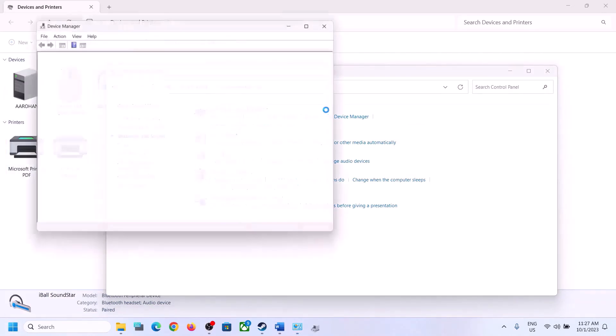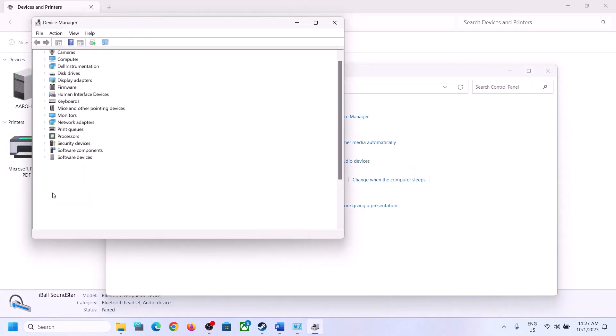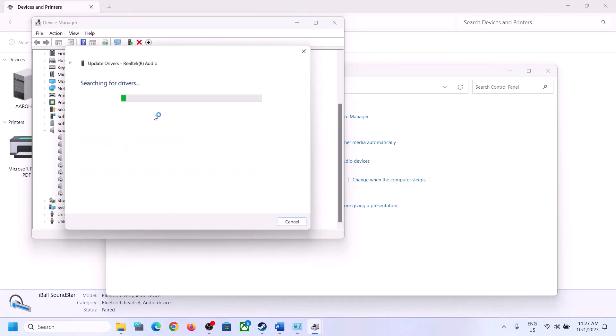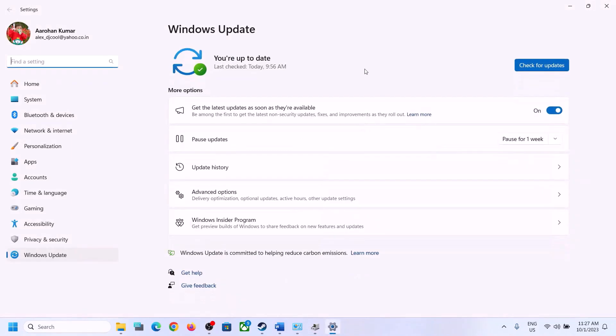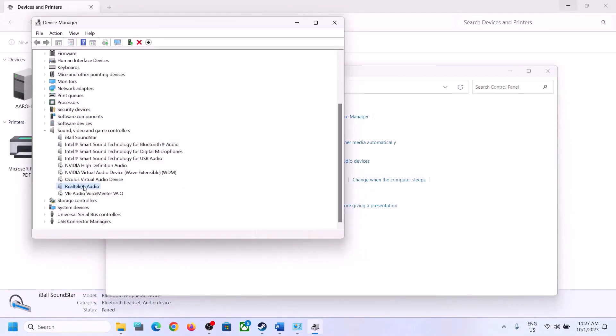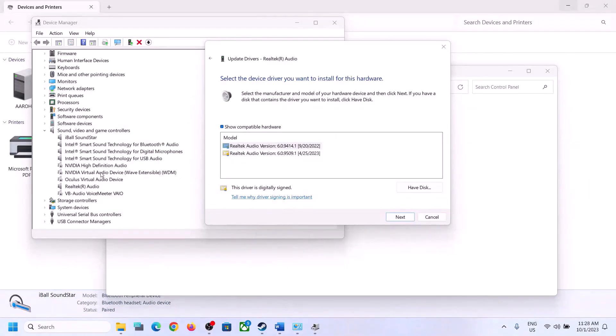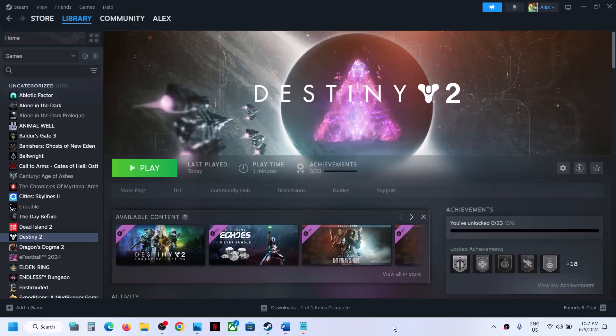The next step is to install or update the audio driver. Right-click on the Start menu, open Device Manager, and expand Sound, Video and Game Controllers. Select your audio device — in my case it's Realtek — right-click and click Update Driver, then click Search Automatically for Drivers. If it prompts you to search in Windows Update, click on it, let any update complete, restart the computer, and check. If still not working, right-click and click Update Driver → Browse My Computer for Drivers → Let Me Pick from a List of Available Drivers. You may see a High Definition Audio Device driver — select it and click Next to install. You can try different drivers listed and restart the computer to check.